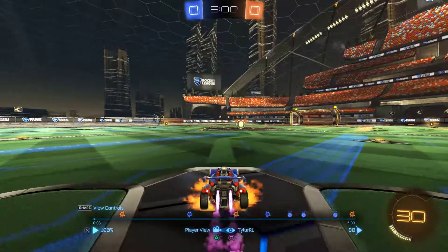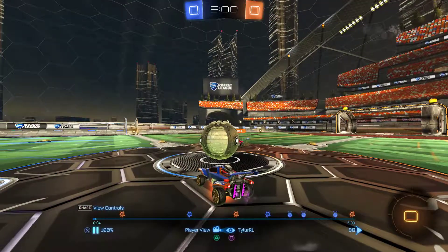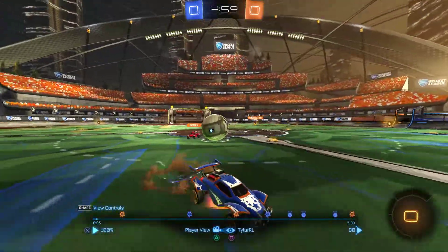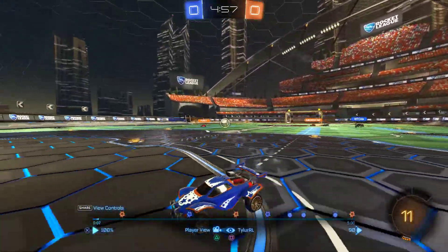This is a super weird kickoff. Look at the angle — he's hitting the ball from the side. Tyler, you should be hitting the ball squarely. I think you may have just messed this kickoff up a bit, because your next kickoff looks great. So just mentioning it: hit the ball squarely in the center, not from the side, unless you're doing some kind of fancy fast kickoff. Doesn't look like that's what you were going for.